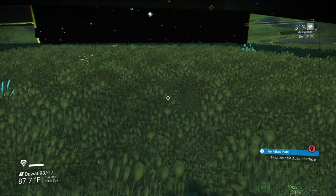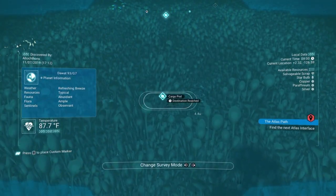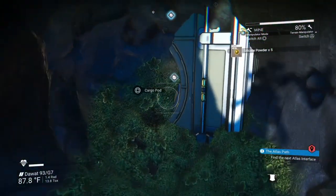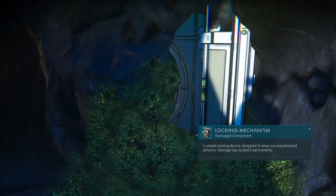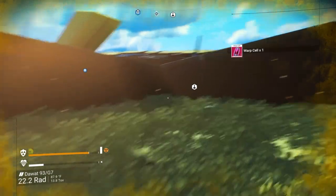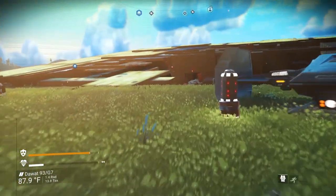Every time you go to a freighter, what you need to open up the cargo pods will be different. But at that freighter, it will always be the same. So if it's asking for — well, I did that too fast, I think it was some sort of ferrite. But it'll always ask for those.